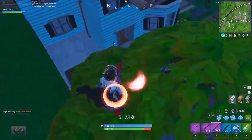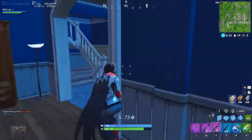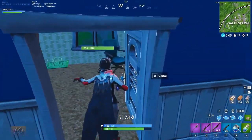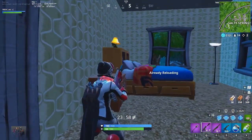You can, of course, create these builds yourself by tunneling around, but it works much better if there was a big build fight or some pre-existing buildings for you to use. Basically, use the cover to constantly reposition, take unexpected angles, and make it difficult for the enemy to get the drop on you.